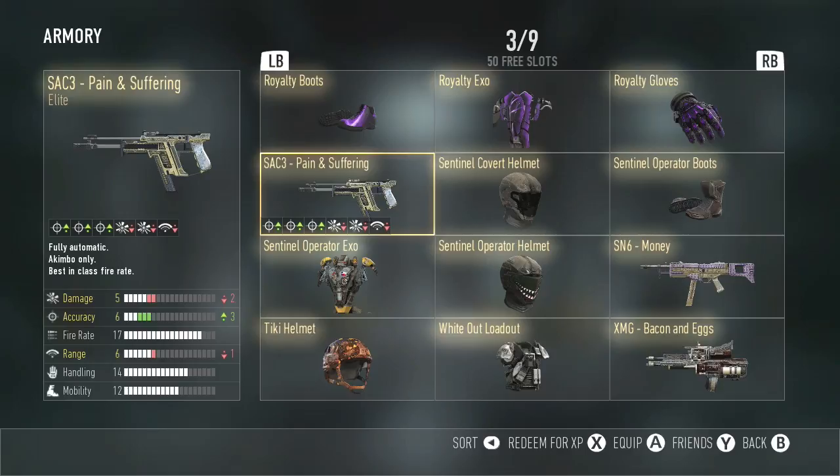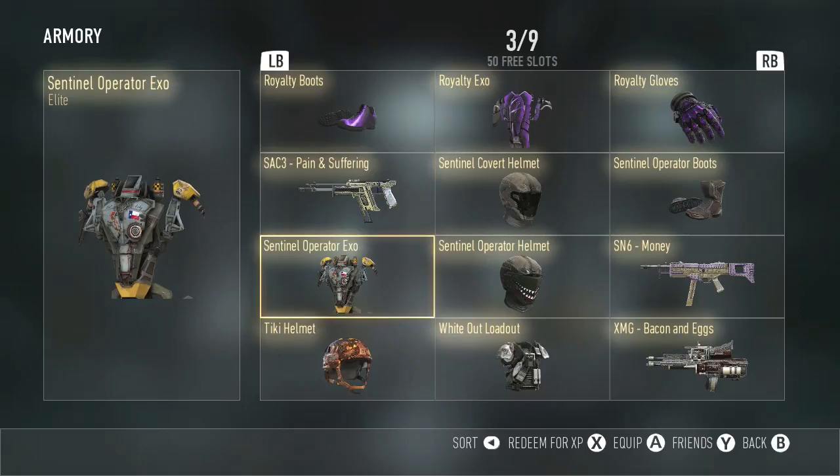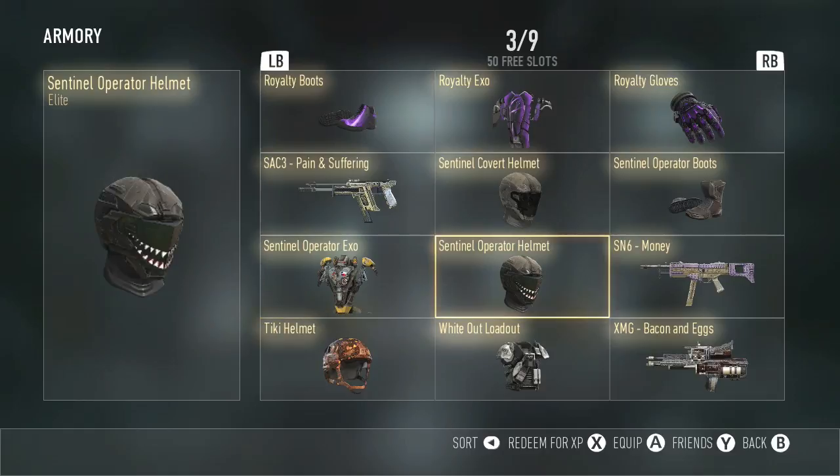Sentinel Operator XO — I actually got this about a month ago, and I was using this XO ever since I got the Royalty XO, and I think it was pretty good. Next, we have the Sentinel Operator Helmet. It has like the little shark thing on it — I've seen this on like World of Warplanes. I said that in a previous video.